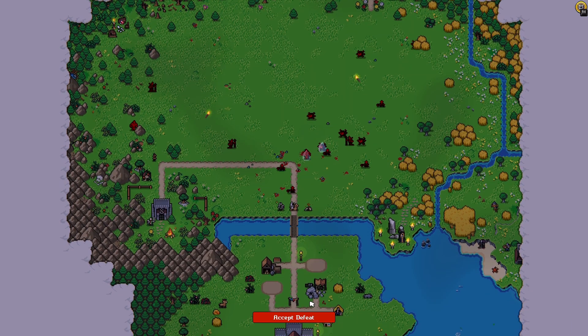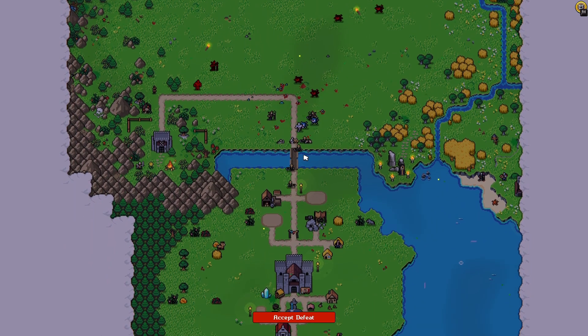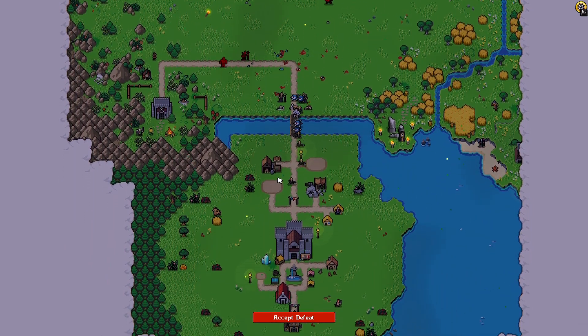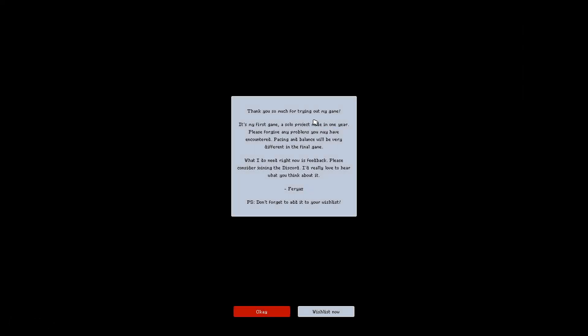A hero has fallen — it cannot use its abilities or be moved anymore. But don't worry, you can get it back. At night, fallen heroes enter the tavern first. As long as they get any kind of food, they recover back to full health — they do not gain any XP from it though. You can build the graveyard to move one fallen out of the way — that hero will enter the tavern normally and can get XP. Oh, everyone died. The mages — I guess hobo farmers? We accept defeat. We lost on day six with nine glory, and gained 60 stone. 'Thank you so much for trying out my game — it's my first game, a solo project made in one year. Please forgive any problems you may have encountered. Pacing and balance will be very different in the final game.'